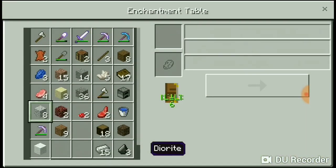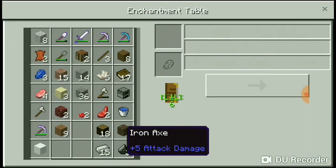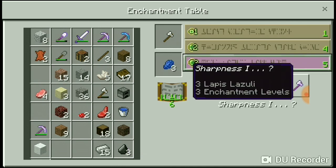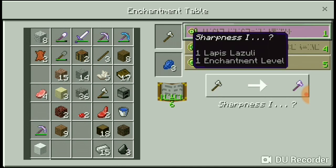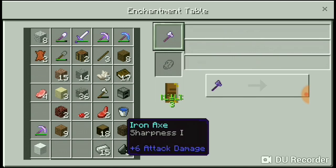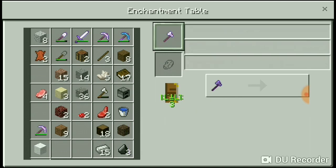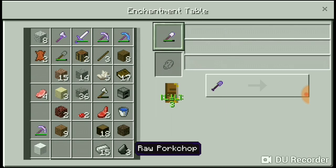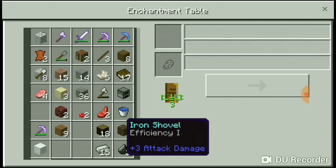Do we have enough lapis? Yes we do. Let's put in our enchantments — Bane of Arthropods and Sharpness. Sharpness 3... I keep getting Sharpness. Sharpness again, are you kidding me?